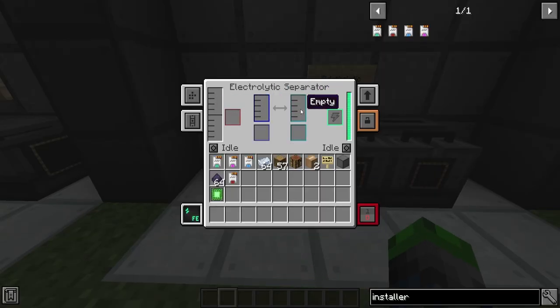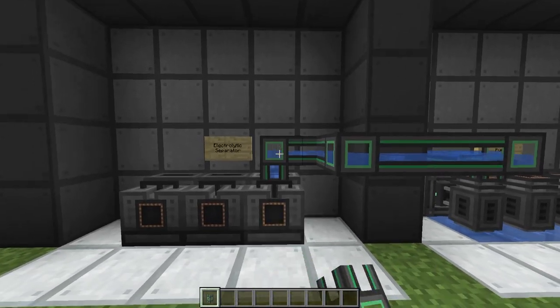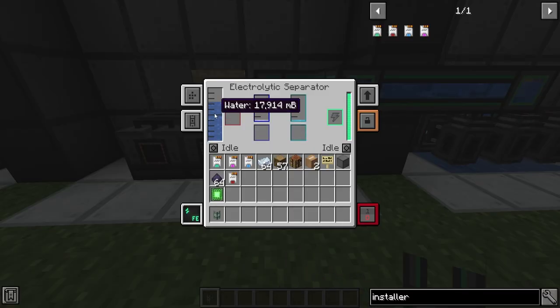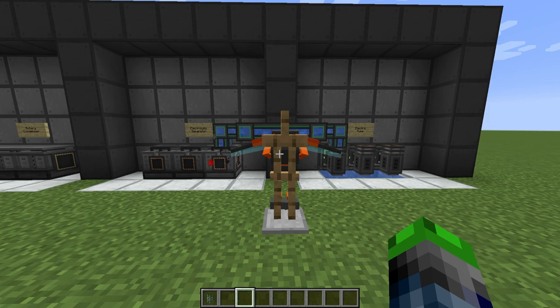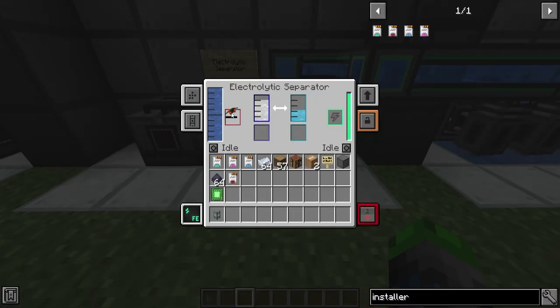Then you'll pump water into the electrolytic separator, and this will separate it into hydrogen and oxygen. You can put the hydrogen into your jetpack. As you can see, the water is being pumped into the electrolytic separator, splitting into hydrogen and into oxygen. This brings us into our next segment: the tools and armor. We're going to go ahead and grab this jetpack. We have all of this hydrogen here, and as you can see it will slowly start to fill that up.